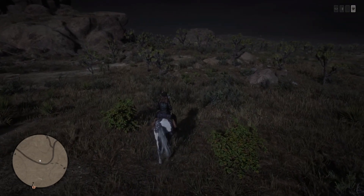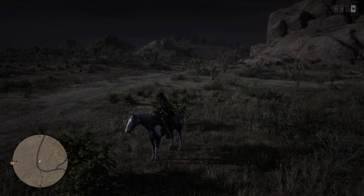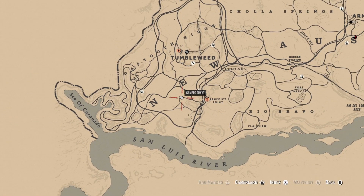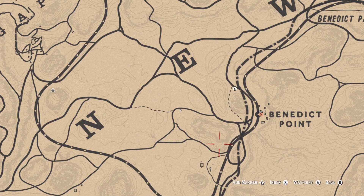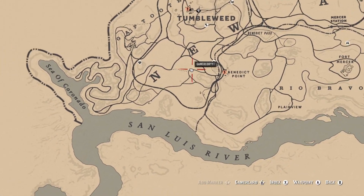Down here, just south of Tumbleweed. I'm not actually going to pick any of these, but I'm going to show you guys all the locations. I'll just show you on the map — we're just south of Tumbleweed, straight south of the E in New Austin, right here next to Solomon's Foley. Hopefully you guys got that one.